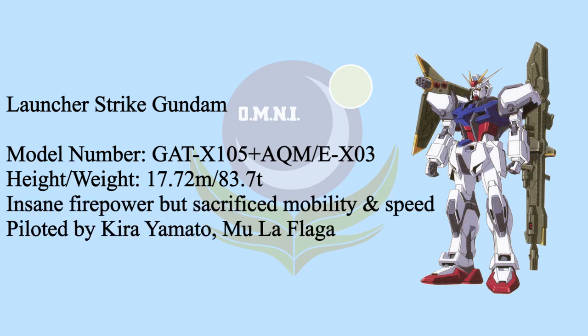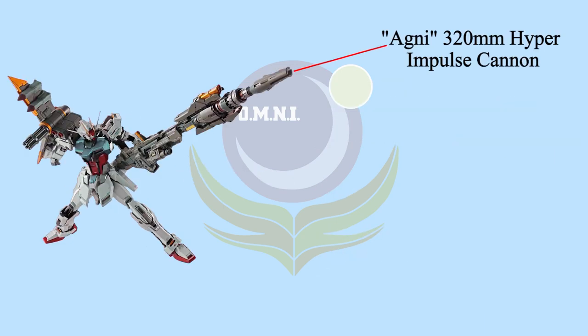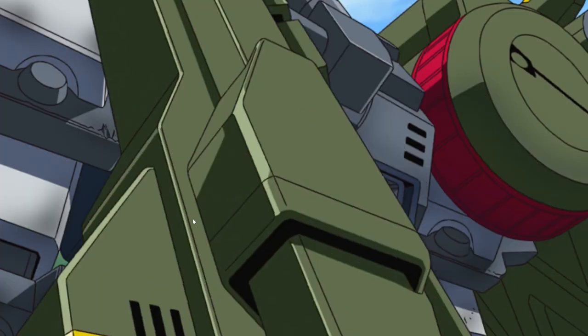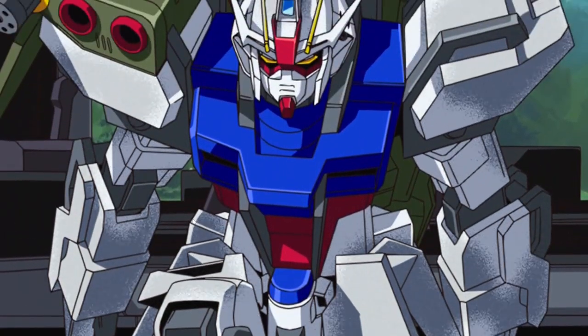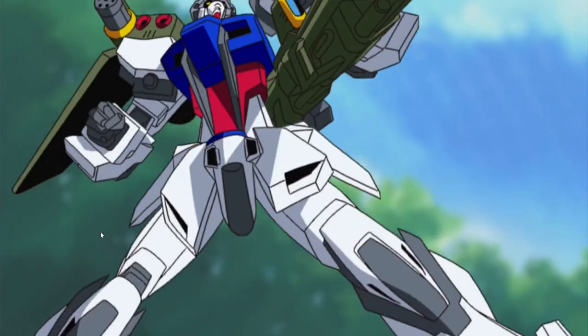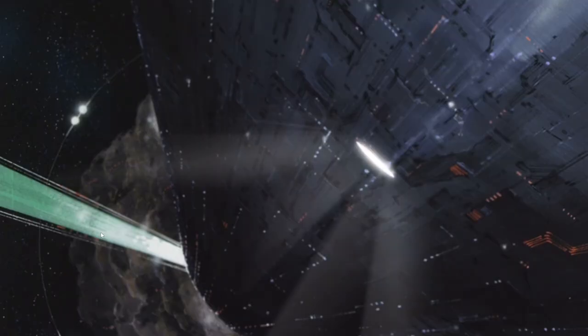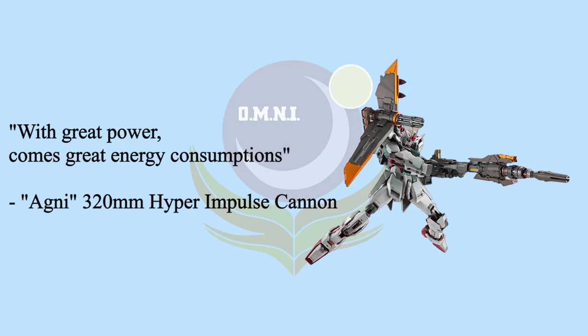The third Striker pack is Launcher Striker, specifically designed for long-range support, similar to Buster Gundam's concept. This pack has zero close combat weapons, is bulky and slow, and definitely not suitable for close to mid-range battles. Its role is suppressing enemies' fleet, base, and MS teams with its insane firepower. On the left side of the pack is the Agni 320mm Hyper Impulse Cannon. It generates highly compressed critical plasma energy in microsecond bursts, impulses, and fire stems. This cannon is 20 meters long and one of the most powerful beam weapons at its introduction - powerful enough to completely melt away an MS or blow a hole in a colony wall. The Launcher Strike has an extra arm unit to support the weight and stabilize the firing process.